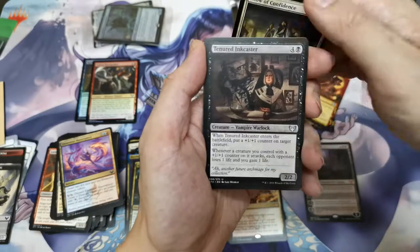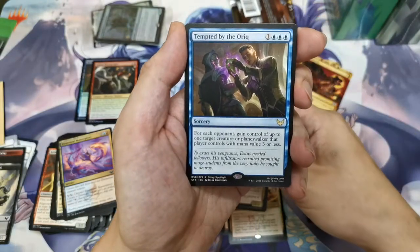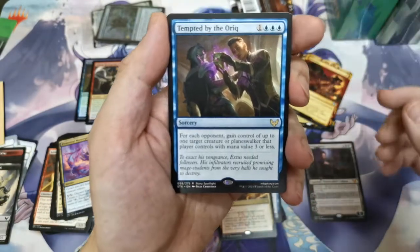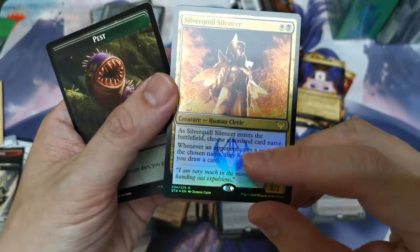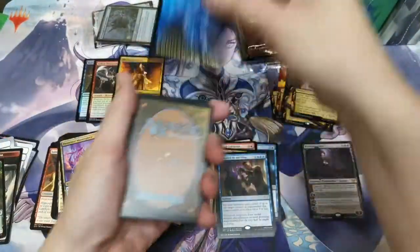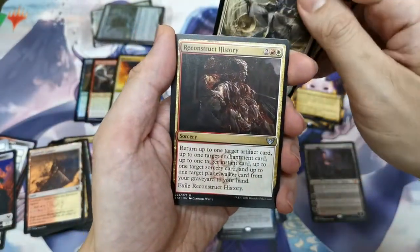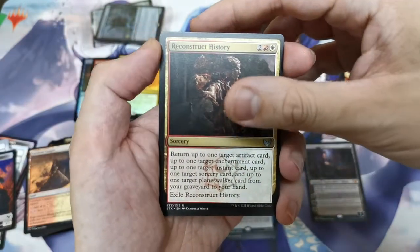Show of Confidence, Tenure Incaster, Prismari Apprentice, and Tempted by the Auric Former — each creature you control, up to one target planeswalker — you can do some shenanigans with this. And the Silver Quill Silencer — the foil looks really good on this card! Wow, look at the symbol for Silver Quill. Pack number two for Witherbloom: Reconstruct History — one of the more talked-about cards, and Lorehold is getting a lot of attention in this set.